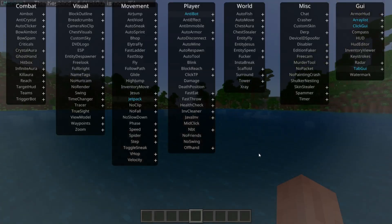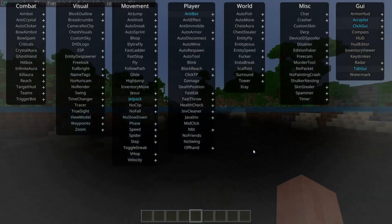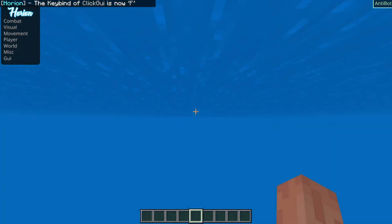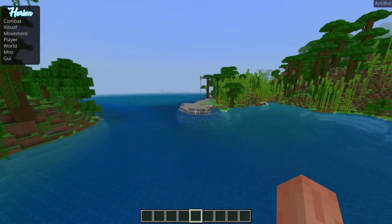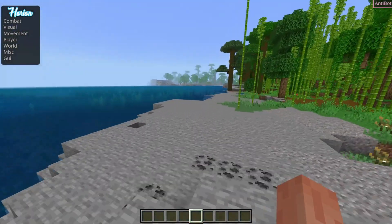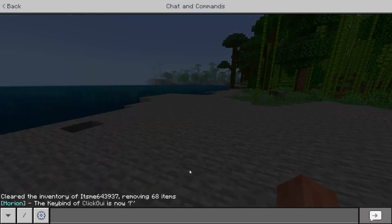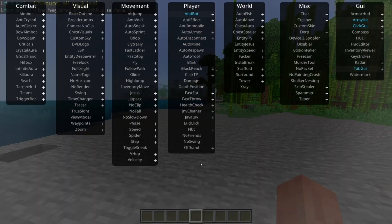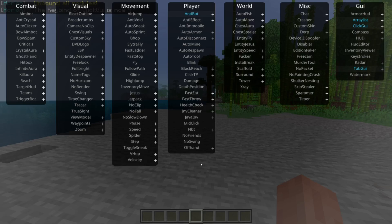That will bind the click GUI to F, meaning you can press F to open and close it. However, F may also be bound to something else, which can cause issues. To fix that, type dot unbind all force, then dot bind click GUI F once again, and that issue will no longer happen.